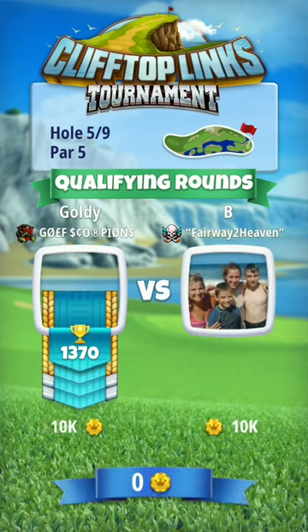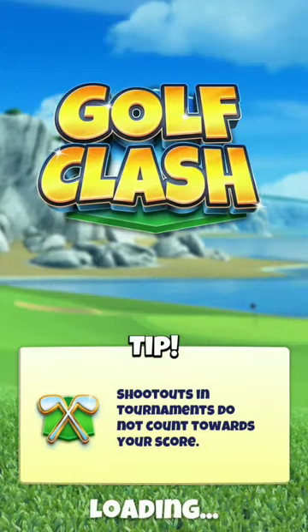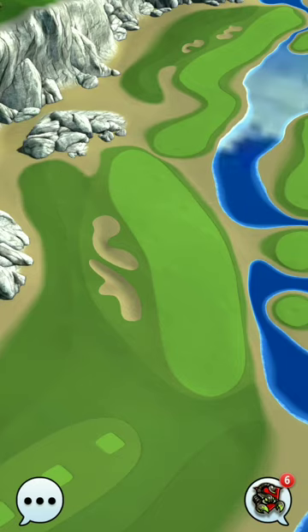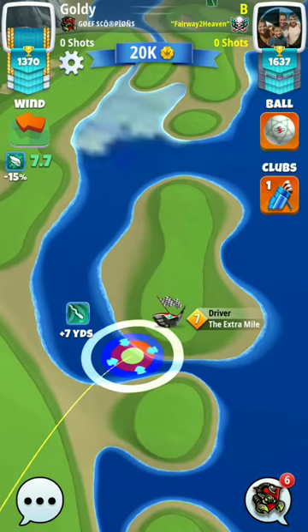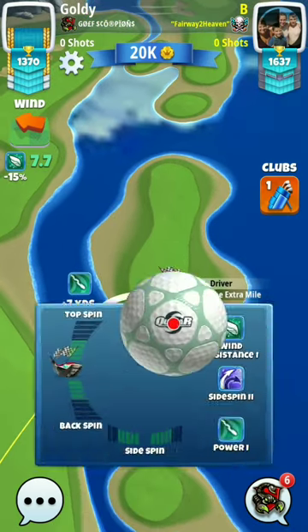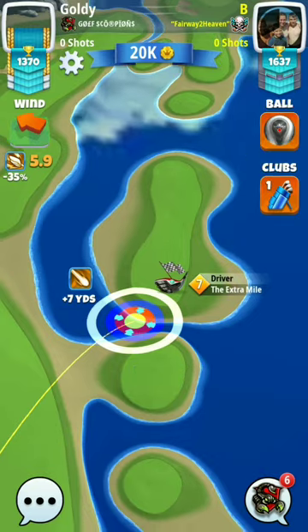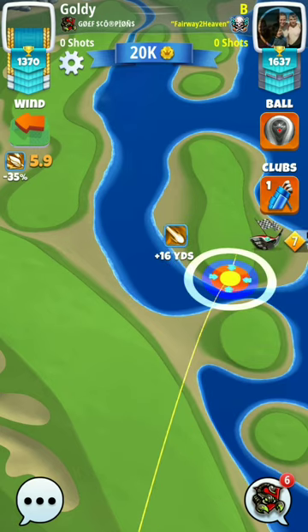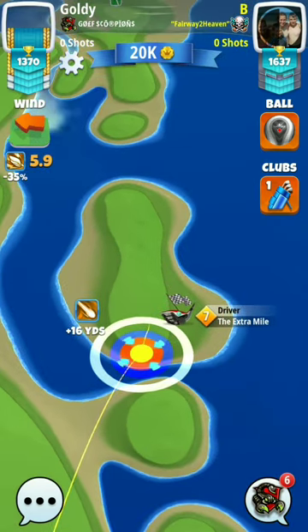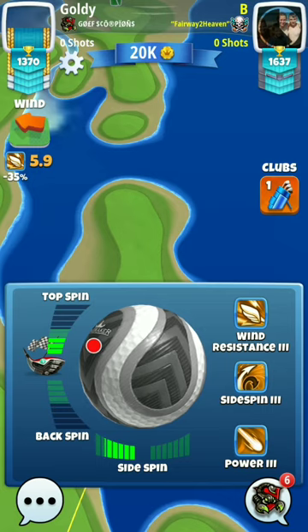We are playing hole number 5 of the Pro Division. Our opponent goes first. You can play this hole two ways — either going from the left or going from the right. Going from the right side is the better way because you have a good chance of hitting an Albatross from the right side. If you choose to play from the left side, the chances of getting an Albatross are nil.